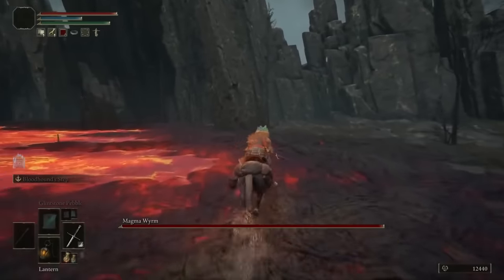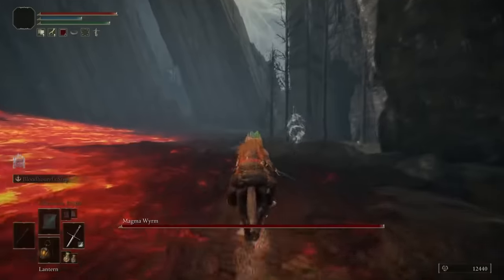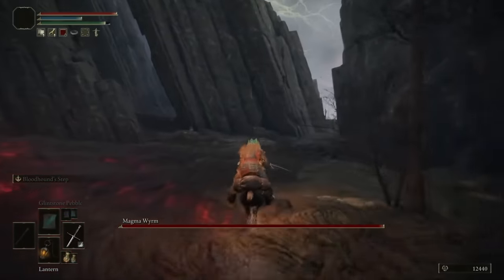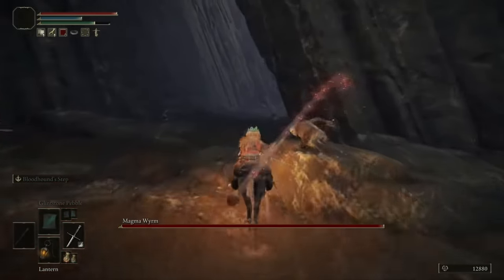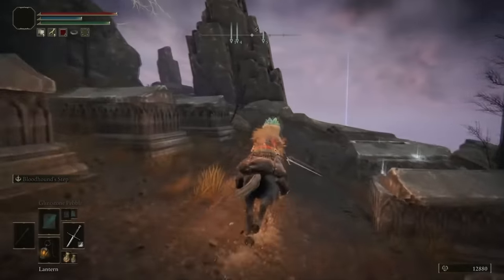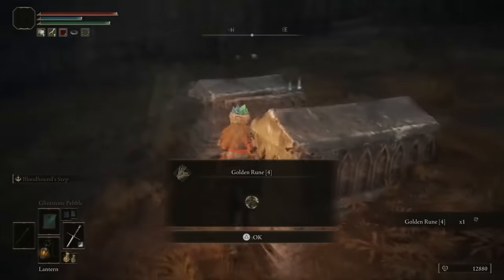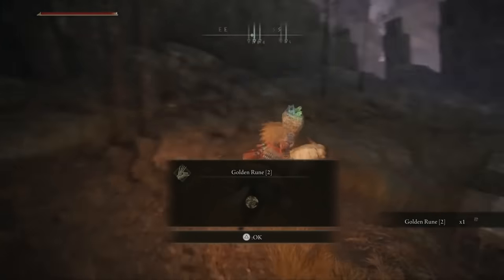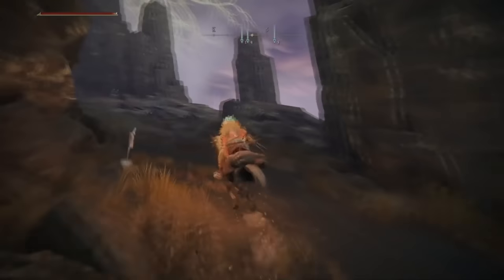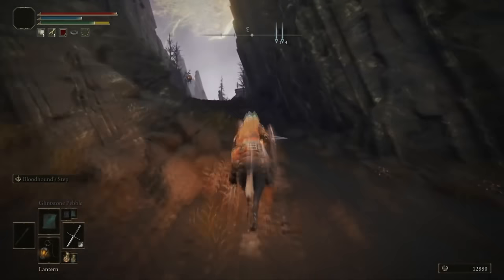Once we get to the lava we are going to find that there is a magma worm dragon inside of it. Just avoid him and keep following the lava all the way around. Once you get to the split, take the left-hand side and hug it through the natural pathway. You'll be able to find some gold runes here so make sure you pick those up at the graveyard before you move on. Make your way up through this crevice right here and at the top there is going to be the next location.